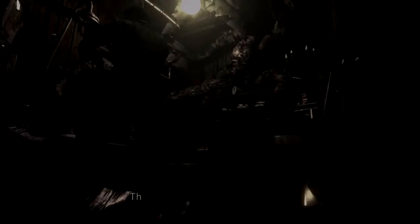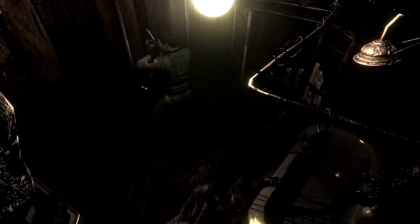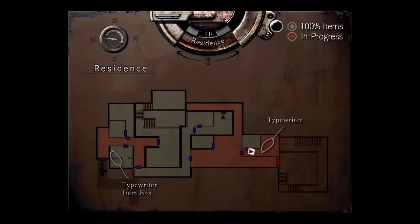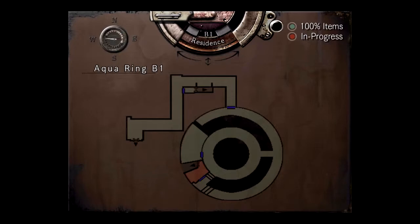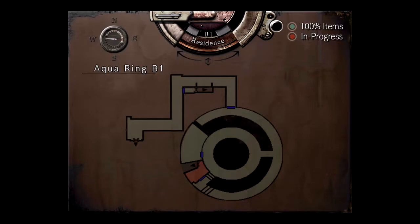Who went around and filled all these bathtubs up with water? Problem though - I have no idea where to go now. Go out the door, thank you. I guess I was kind of hoping that, you know, this would unlock something. Was there anything downstairs? There was that one locked room. In the aqua rain... I don't know what to do with my life right now.